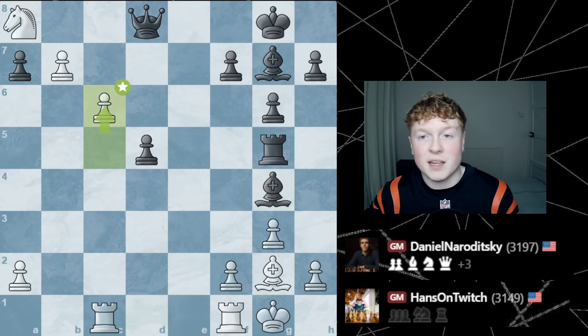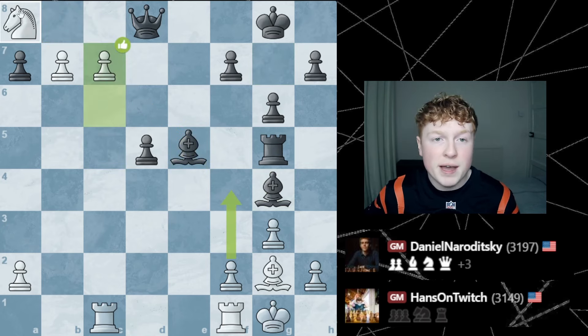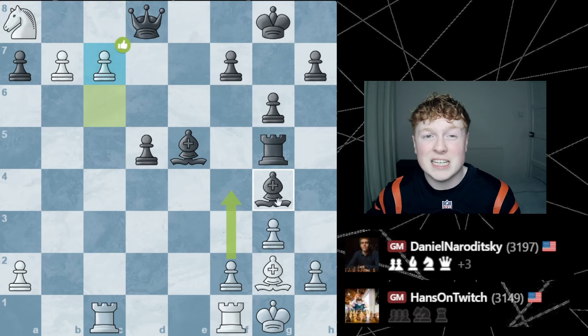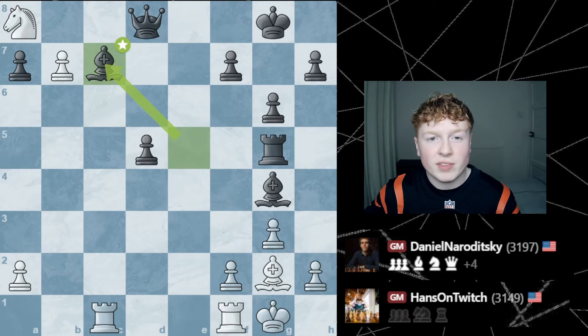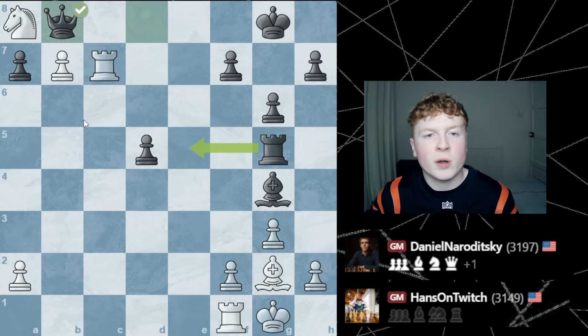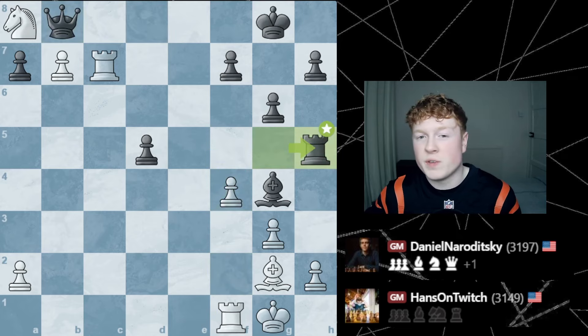He goes C6 — the best move. Naroditsky again tries to stop that queening square. Hans pushes, defended by the knight, C7. Now that pawn is one square away from queening. But the problem is Naroditsky's pieces coordinate fairly well in stopping them. He captures — Naroditsky captures with the rook — and the queen slides out of the way, completely trying to blockade that pawn on B7. But Hans is still unfazed. He goes F4, hitting the rook. The rook moves out of the way.